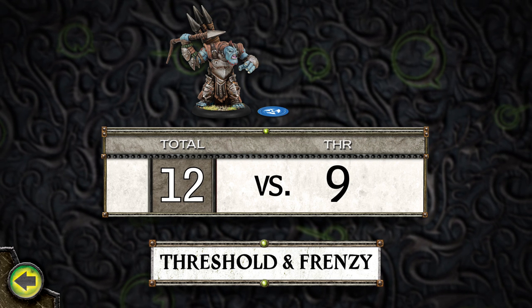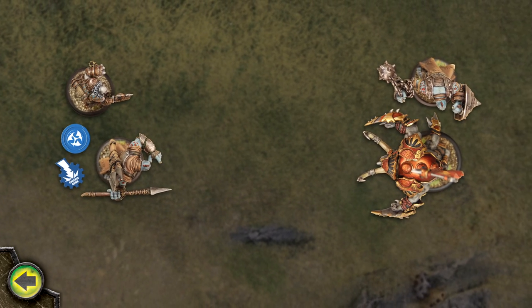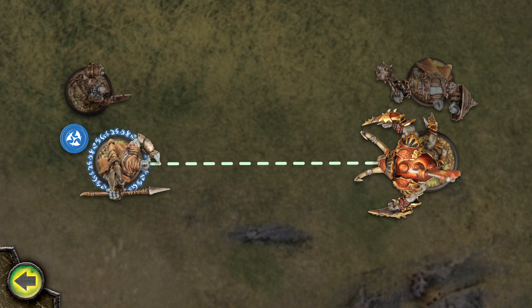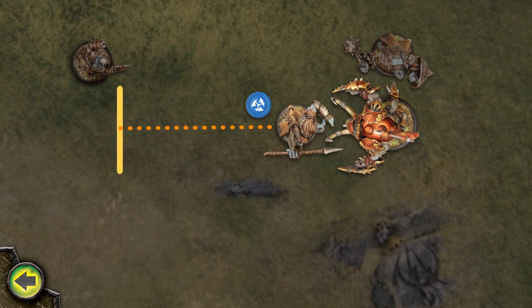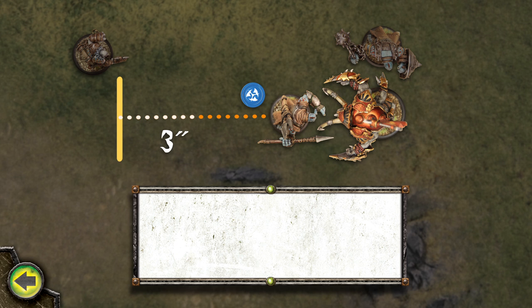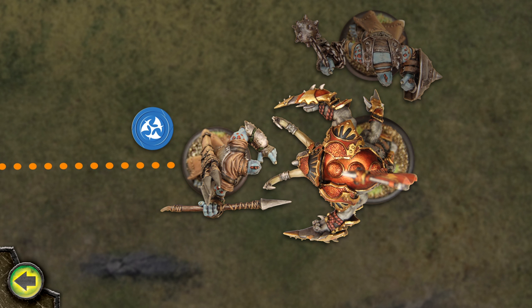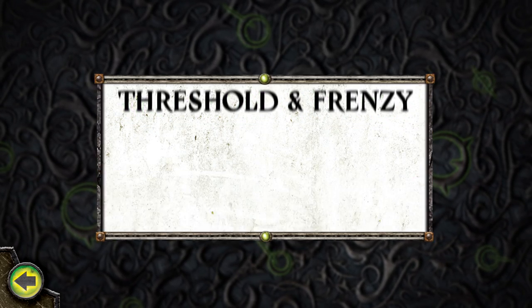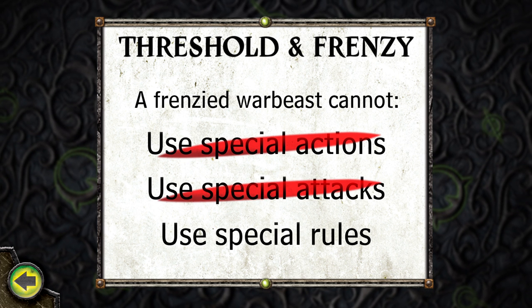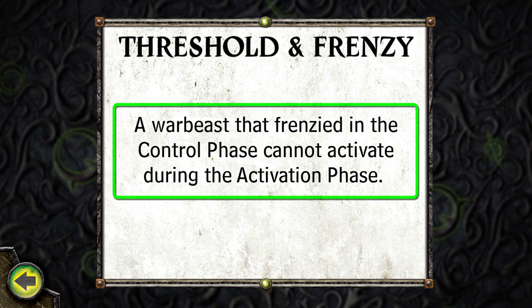If the roll is greater than the warbeast's threshold stat, the warbeast frenzies. A frenzied warbeast immediately activates — it automatically shakes knockdown, stationary, and any other effects that can be shaken without being forced. It immediately charges the closest model in its line of sight without being forced, even if the closest model is a friendly model. It makes one attack against the model charged with its highest POW weapon that has melee range to the target — the attack roll is automatically boosted. If the warbeast moved at least 3 inches during the charge, the damage roll is also boosted. At the end of the warbeast frenzy activation, it is no longer frenzied and you can remove any number of fury points from it. While a warbeast is frenzied, it cannot be forced, use its animus, make more than one attack, use special actions, special attacks, or other special rules. A warbeast that frenzied in the control phase cannot activate during the activation phase.